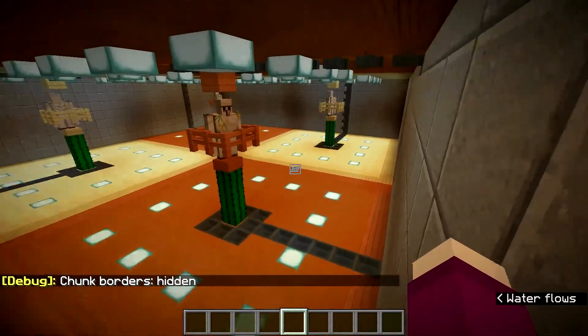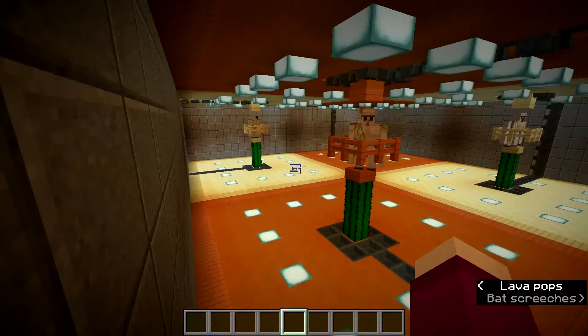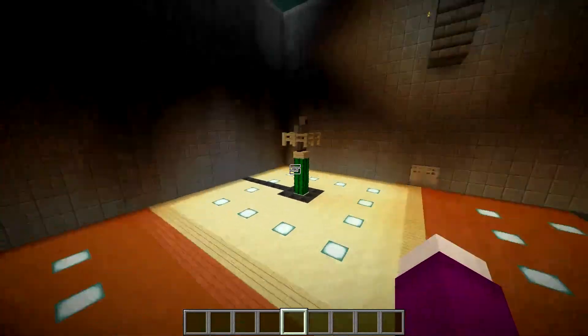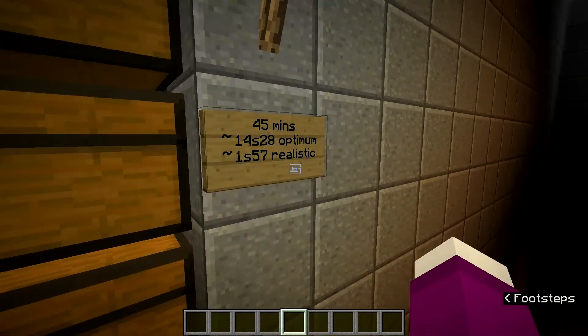Now in the actual one, these will alternate, so the Birch will be here and the Acacia there — Birch, Acacia — and then this again, Birch Acacia, Birch Acacia. But I did this with clone commands, which is why they're all the same as each other. So this is a Slime Farm, and it is quite a good one. I did two tests with it for 45 minutes each. The optimum test had Command Blocks killing every single other overworld mob, so there was literally nothing but Slimes all the time. The best performance I could possibly get out of this farm was about 14.5 stacks in 45 minutes.